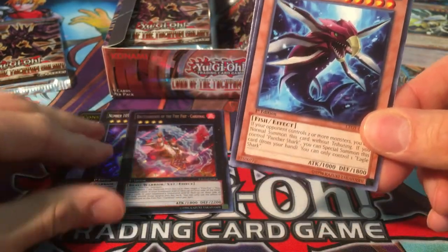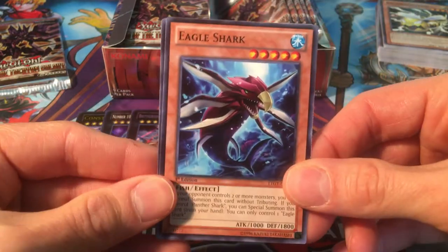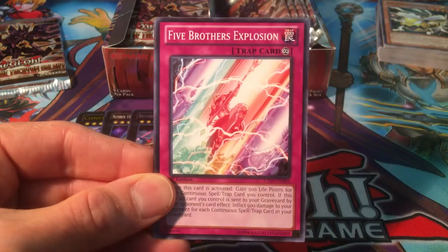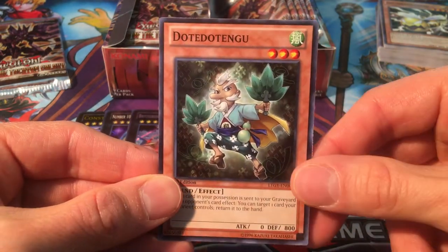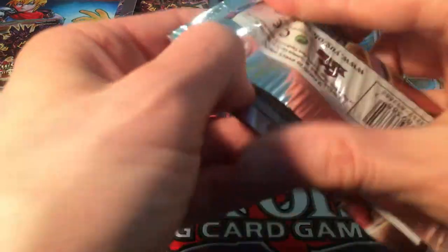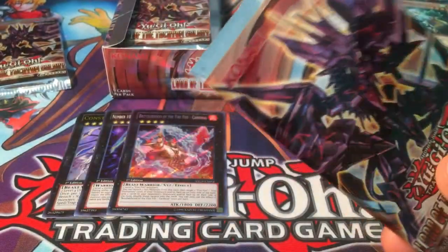Okay, great job. Do you want to open something? Eagle Shark. We got Five Brothers Explosion. Dote Dotengu — she says she hates it. I know — it's all about the money.